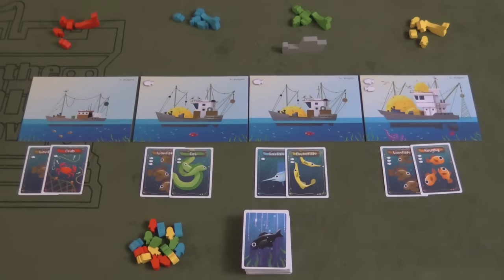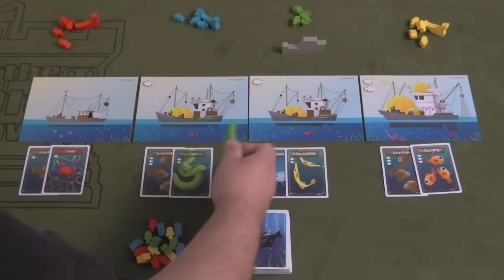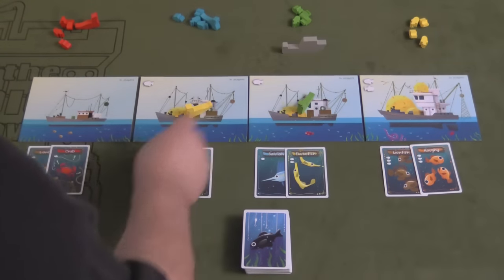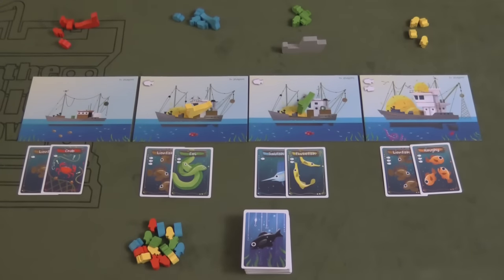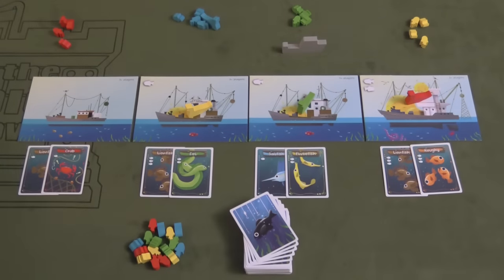During the play seagulls phase, green places their seagull on a boat to claim two fish. Yellow plays their seagull on another boat to get the lionfish and the eel. Then red plays their seagull to take the lionfish and the roughies.